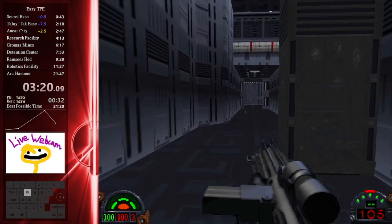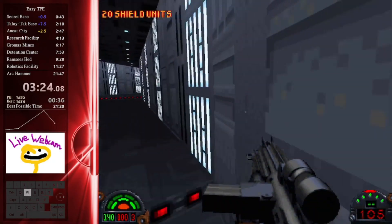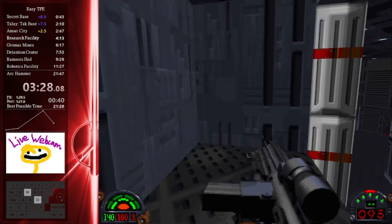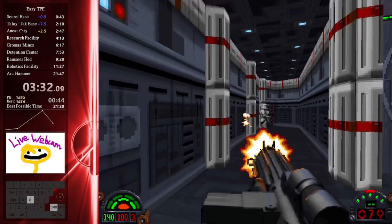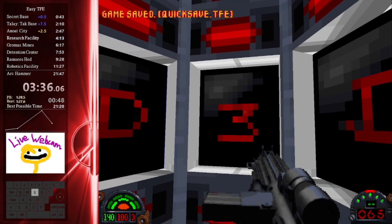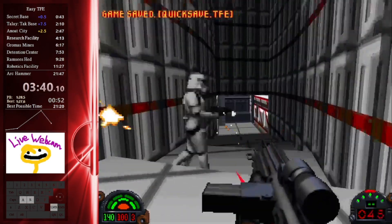Activating a switch is going to open a door and allow us to get through. Then we are going to be coming up to a code puzzle just to open a door, and I grab some safety health. Then we're going to be sequence breaking the heck out of this mission. Right here after the switch puzzle, we're going to be doing a very, very big skip by doing a very precise explosive move.